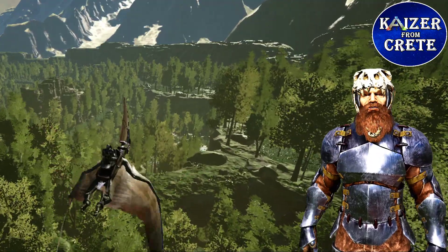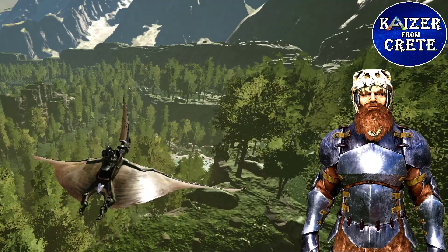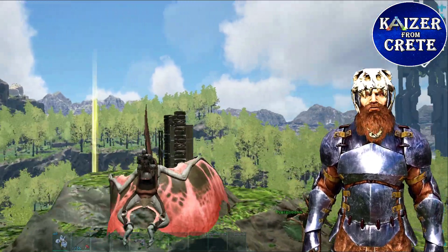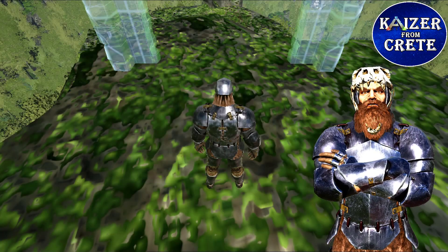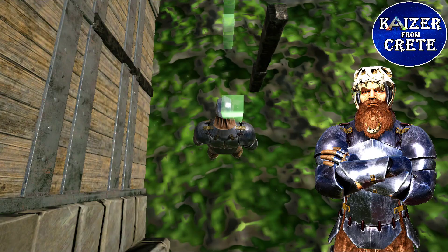Greetings dear watchers, I welcome you to my channel with another video. In this video I would like to show you a Tapajara trap that you can easily build and use. All you need is a dino gateway, a dino gate, and three fence posts.